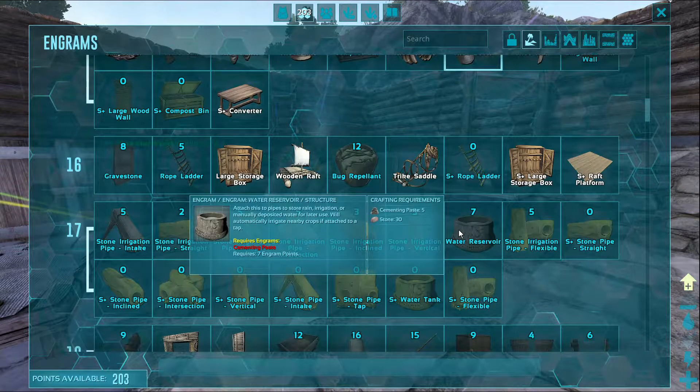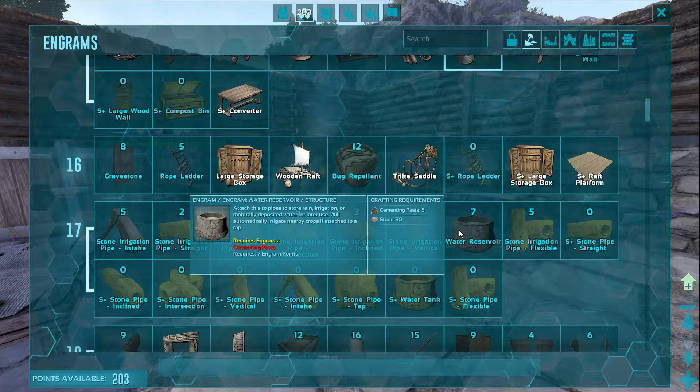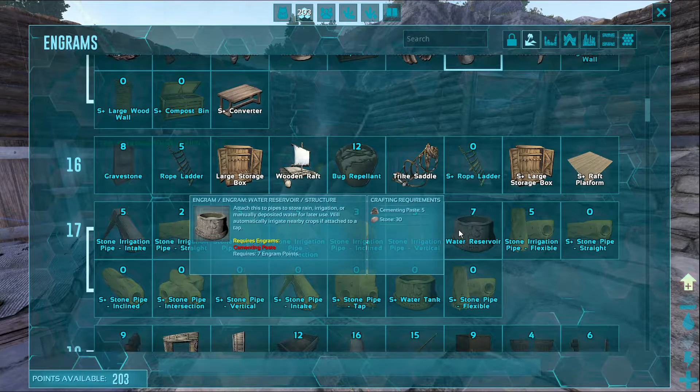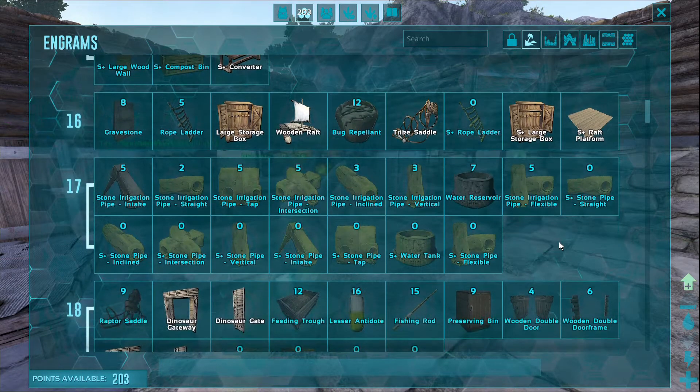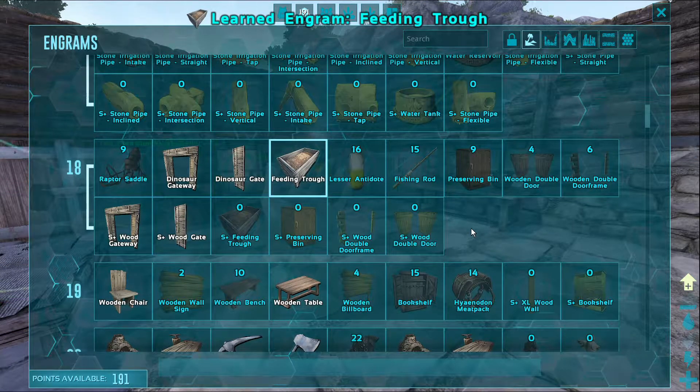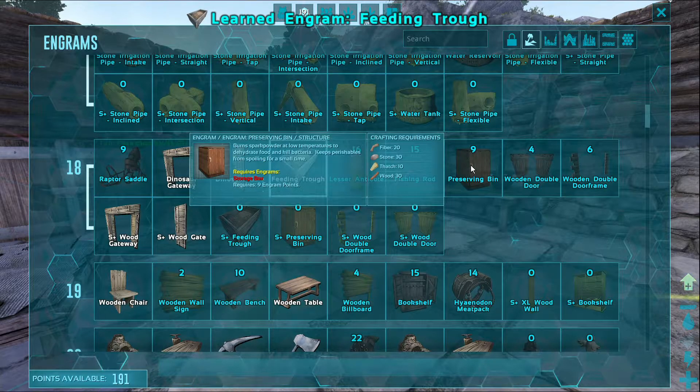What does this require? 'Attach this to pipes to store rain irrigation or manually deposit water for later use. Will automatically irrigate nearby crops if attached to a tap.' Okay. Let's get a feeding trough going — that'll be really good for the animals.